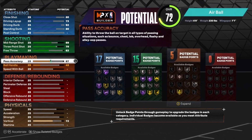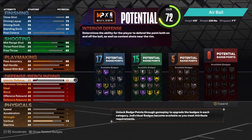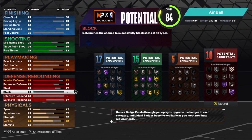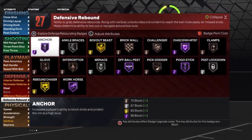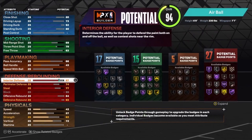The playmaking pass accuracy is going to be a 66. Ball handling is going to be a 43, and that'll get us five playmaking badges. For defense, interior defense is going to be an 87. You need to have a high interior defense to get the archetype name defensive anchor, or else it would be called a paint beast. To get the name defensive anchor, you need to have a pretty high interior defense. 74 is going to be the perimeter defense. The steal is going to be a 77. The block is going to be 99 — that's the max. 84 on the offensive rebounding, and then 93 on the defensive rebounding. 93 defensive rebound will get us that gold rebound chaser, and 99 block will get us Hall of Fame anchor.